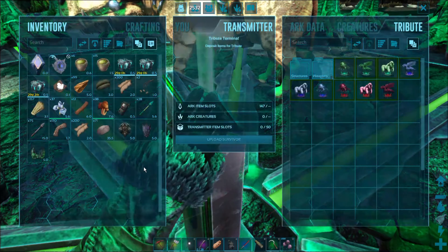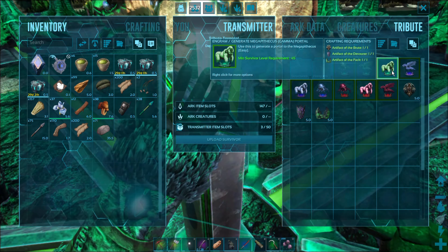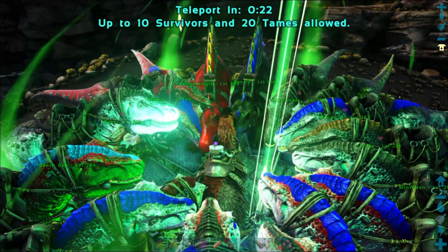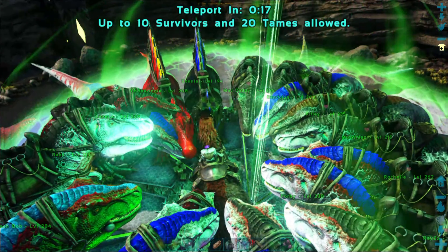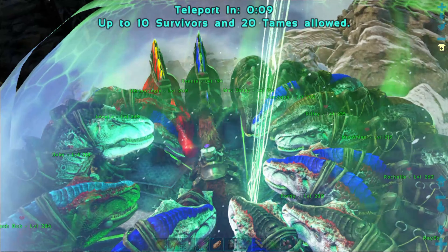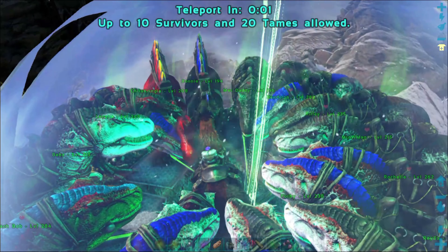Okay, here we go guys. We're gonna put these in there, we are gonna do the Megapithecus, and let's hope I don't die, let's hope everybody goes with me. What I'm gonna do is get in the arena, call everybody, make them follow me, and then we're gonna sick them all. Hopefully it works - last time I tried with the broodmother I couldn't point at her. Let's hope this works, very dangerous things here we go.